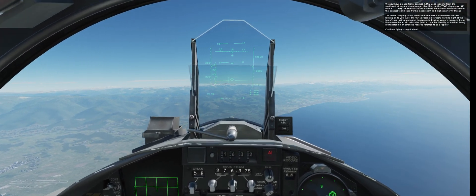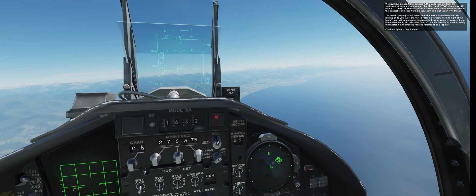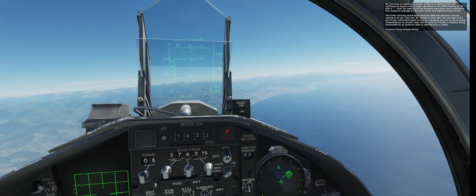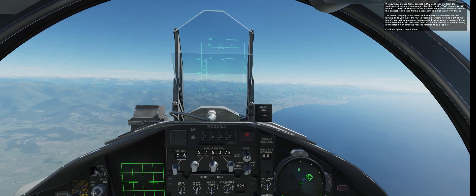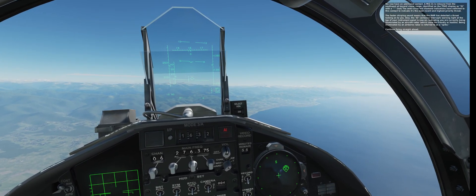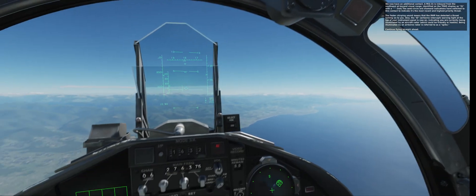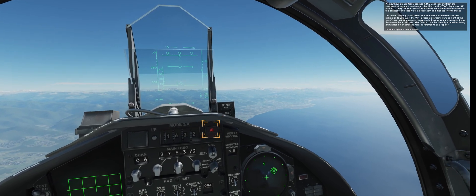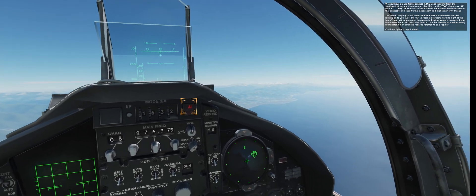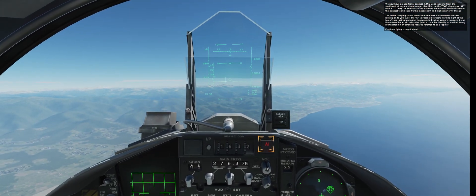We now have an additional contact. A MiG-31 is inbound from the southwest at beyond-visual range, identified on the TEWS display as '31' with a hat. The semicircle and diamond indications have switched to this contact to indicate it's the most recent and highest priority threat. The faster chirping sound means the RWR has detected a threat locked onto you. Also, the AI airborne intercept warning light at the top of your instrument panel is now on, indicating you are currently being illuminated by an aircraft radar, which could be friendly or hostile.